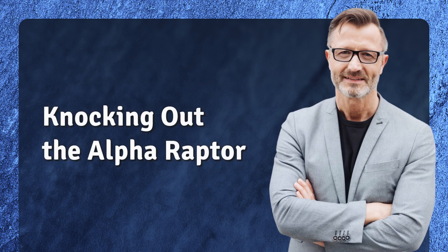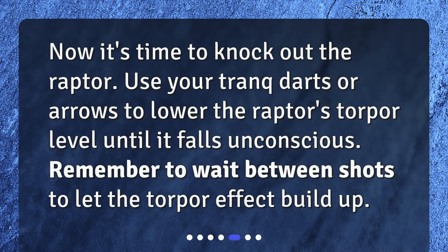Knocking out the Alpha Raptor. Now it's time to knock out the Raptor. Use your tranq darts or arrows to lower the Raptor's torpor level until it falls unconscious. Remember to wait between shots to let the torpor effect build up.